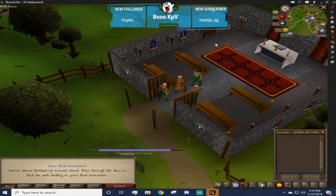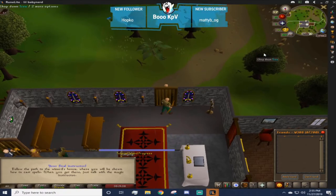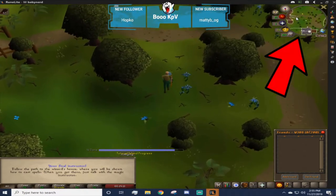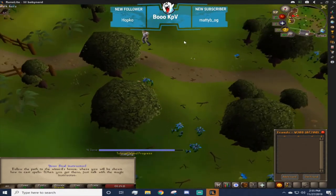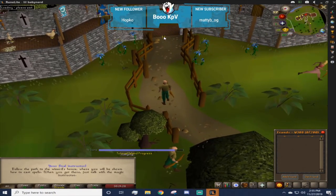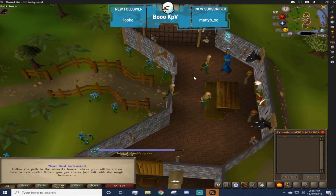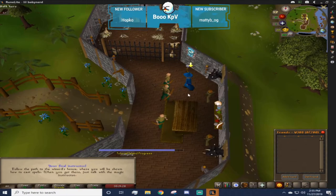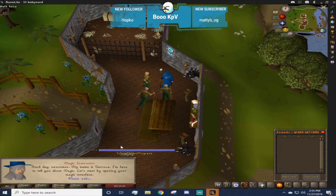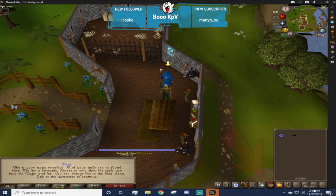Run to the gate on the south side. At any point you can look at the mini map and it will show you everywhere to go - move towards the next building. We're going to talk to the magic instructor, which is the final instructor. He's going to show you the mage book - you can see it as one of the remaining tabs in the bottom right corner.